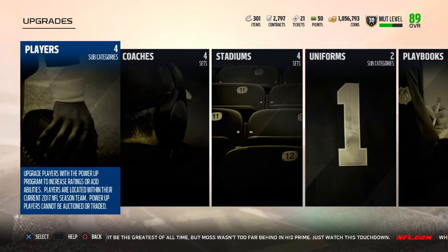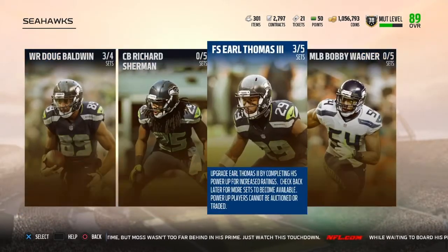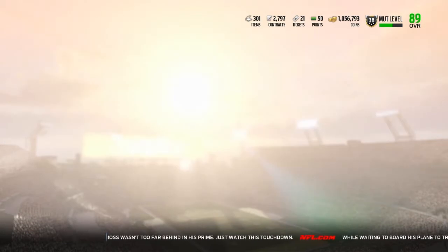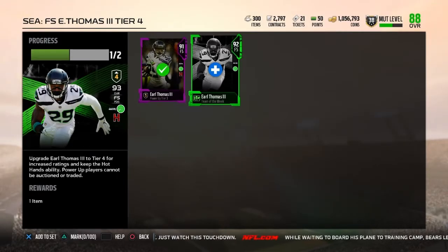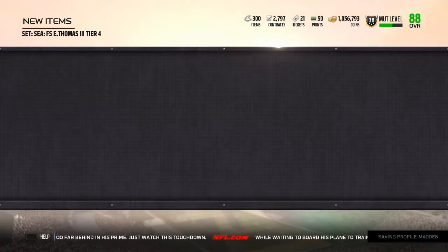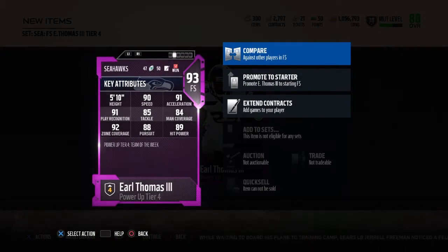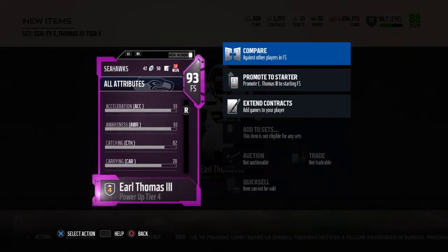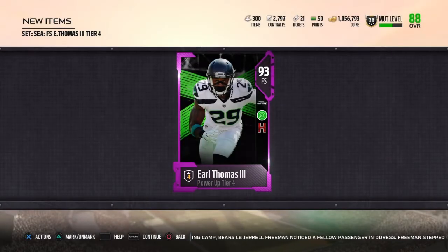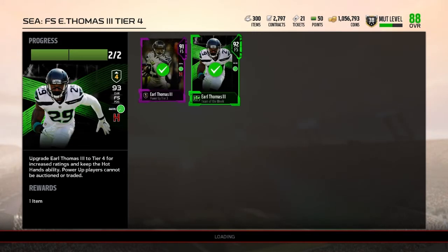We're gonna go to the power-up sets because we just got Earl Thomas's Team of the Week card off the auction house, and we're gonna upgrade him to tier four. We're gonna look at his stats after we upgrade him — I already have his 91 power-up and we just got this one. His card looks so nasty. He's got 90 speed, 91 acceleration, 91 play recognition, 85 tackle, 84 man, 92 zone, 88 pursuit, with 89 hit power, and also very good catching at 82. This card's gonna be a monster — already had hot hands on it, but now I have his 93.